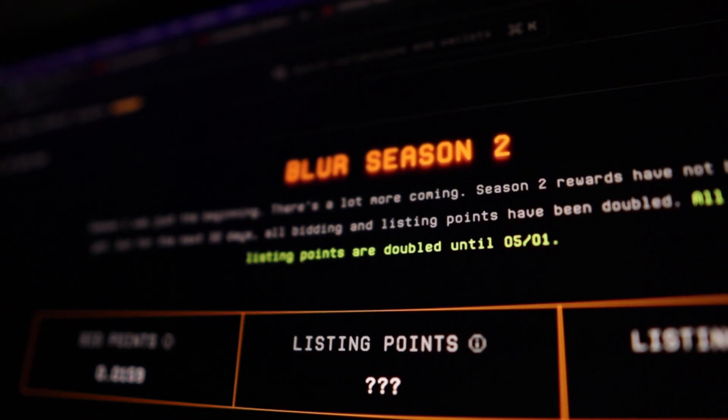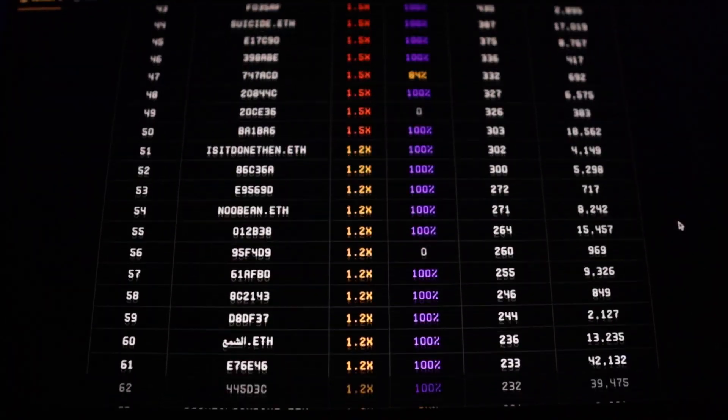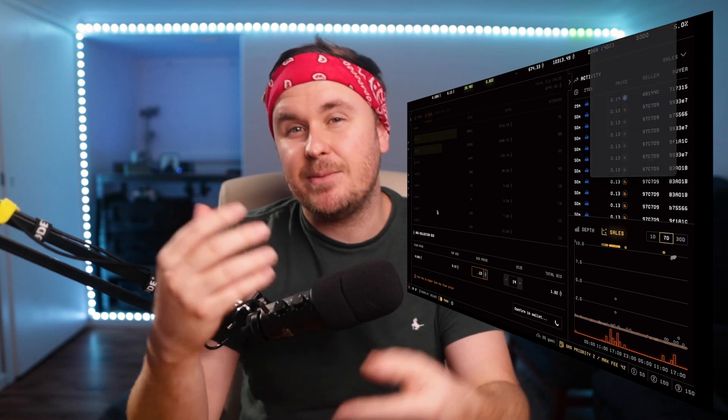People took notice. Now cue Season 2. With the rewards from Season 1 in mind, people have been going extra hard for Season 2. They've been exclusively using Blur for trading and their volume, but also engaging in risky bid farming for points. Blur even has a 24-hour leaderboard so you can see what's happening daily.